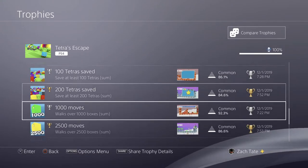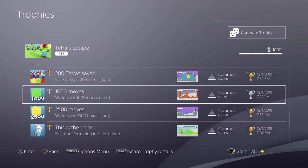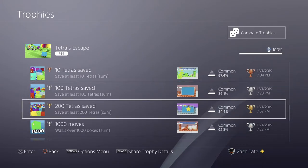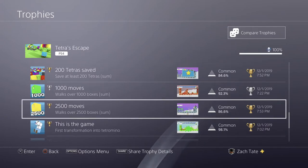You have to save 200 total tetras and move 2,500 blocks. You'll get the 1,000 blocks and the 10 and 100 tetras through natural progression. The 200 tetras and the 2,500 blocks is a little bit more annoying and will take just a little bit of grinding at the end. I believe it was level 2-3 that you replay — you'll only have to do it for maybe 10 minutes or so, just replaying the level to get the saving-the-tetras trophy, then walk 2,500 boxes by going left and right on that lower area until it unlocks. It's not difficult, just a little bit of a grind.